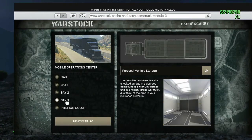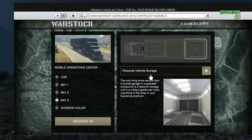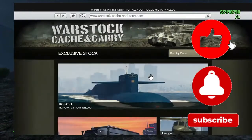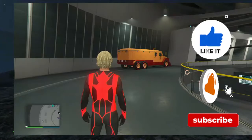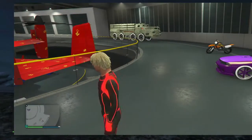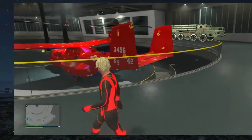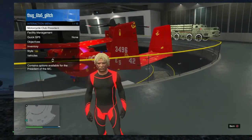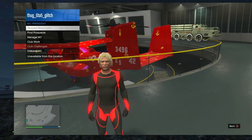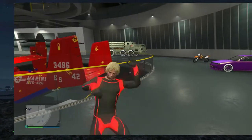The duper will also need to have a mobile operating center with personal vehicle storage inside of Bay Three. The duper will also need to have an Avenger to be able to hit the right D-pad option inside of their facility — or any special vehicle that lets you go into your My Shop inside your facility.